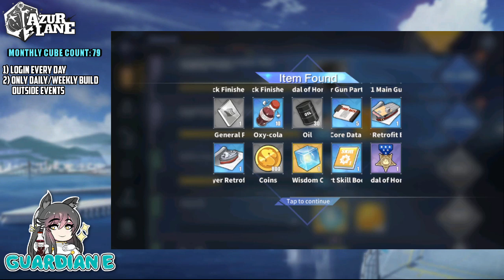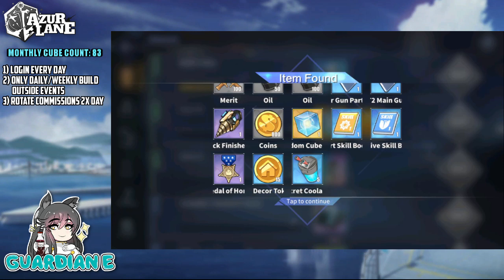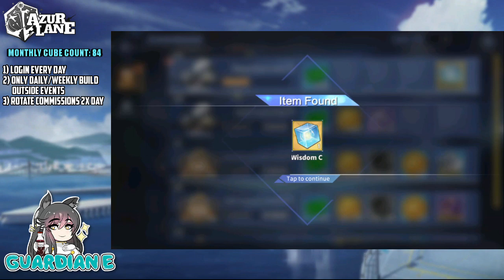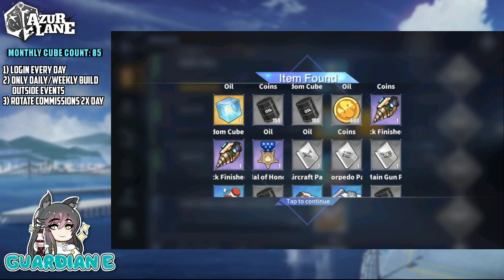Number three: rotate your commissions at least twice per day. Usually I'll clear them early in the morning, always prioritizing the ones that have a cube chance and making sure to do the 10-hour commission, then checking on them once or twice more throughout the day. The more you clear your commissions, the more commissions you get overall, the more chances at getting cube commissions. Obviously there's only a chance at getting cubes from these, but if you get enough of them, you will get cubes and it will impact your cube total.